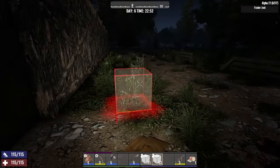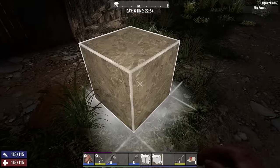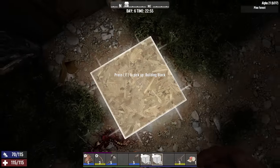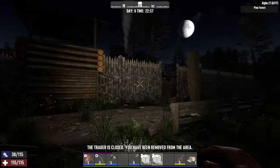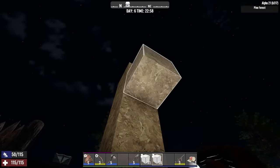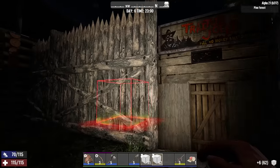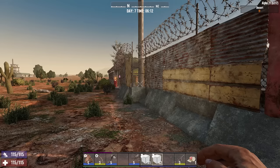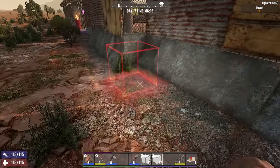To get inside the compound at night we want to use some blocks to get high enough to jump over the wall, but when the build block icon is red it's not possible to put down blocks as it's within the trader's POI boundary — just outside of that you can. However, getting inside the trader compound at night still results in an instant expulsion by teleportation. But on a few trader compounds, this one is Jen's, there are sections where the wall comes right out to the edge of the trader POI block, and that provides an opportunity.